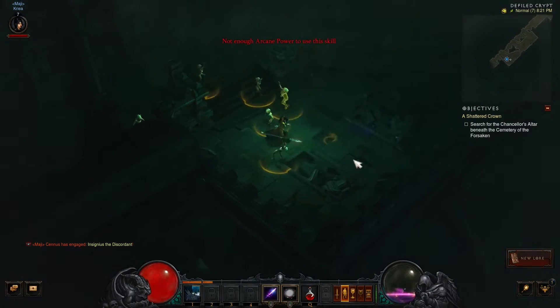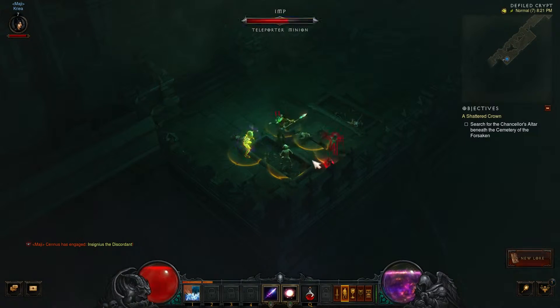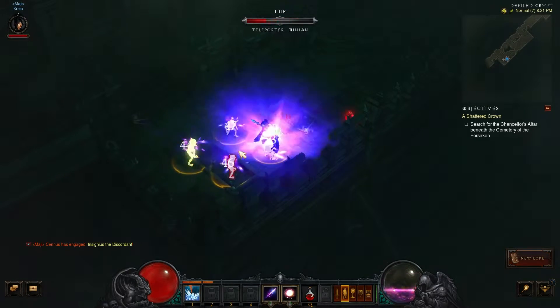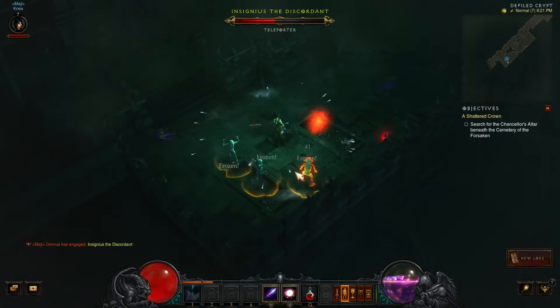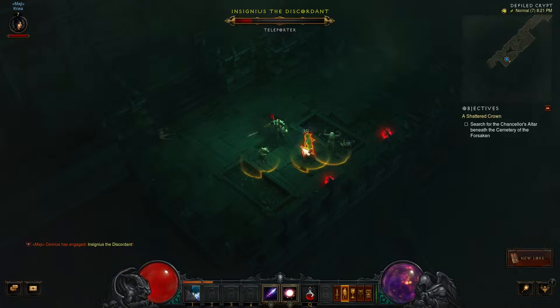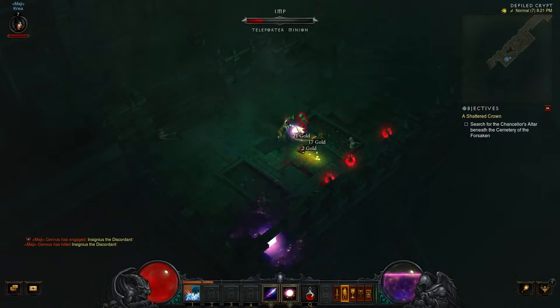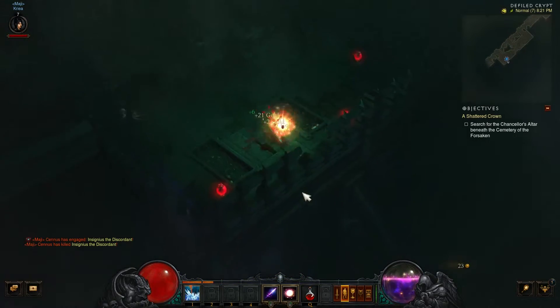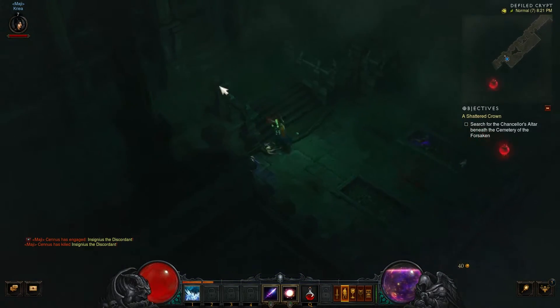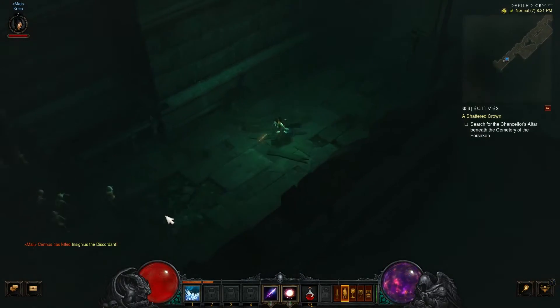Need more arcane power. We have a little pack of elites here. He's on the same teleport, so he's a little annoying. He doesn't seem to be using his skills very much though. He didn't drop much besides gold. What are you going to do? Insignius the Discordant.